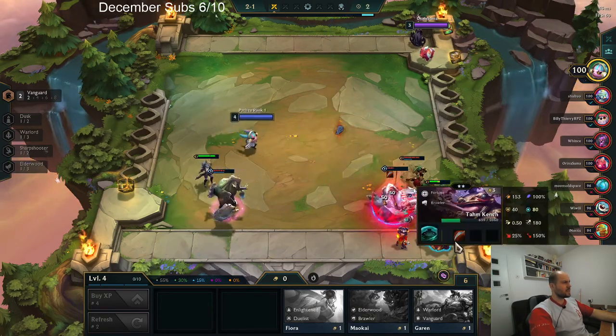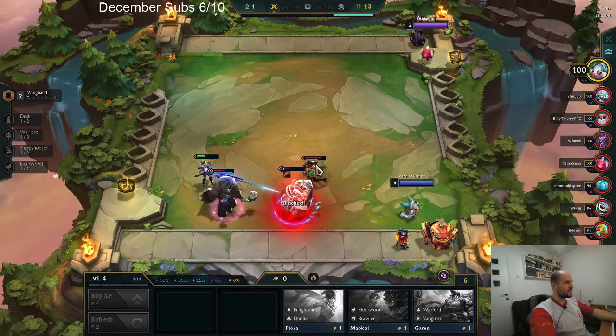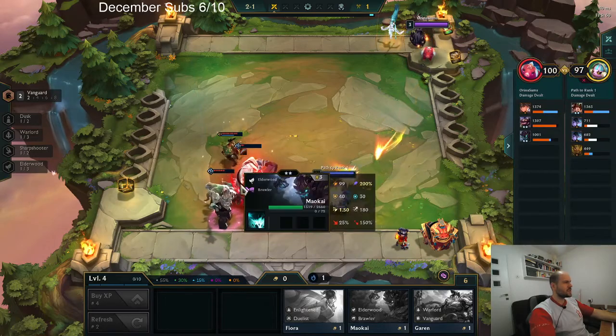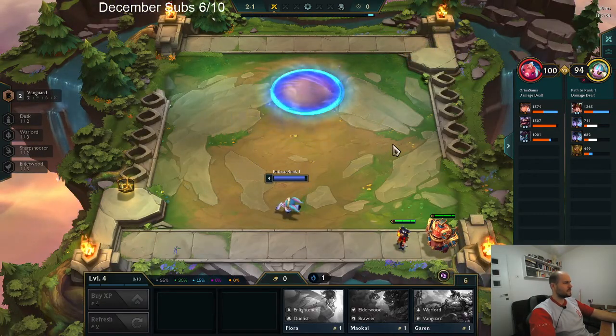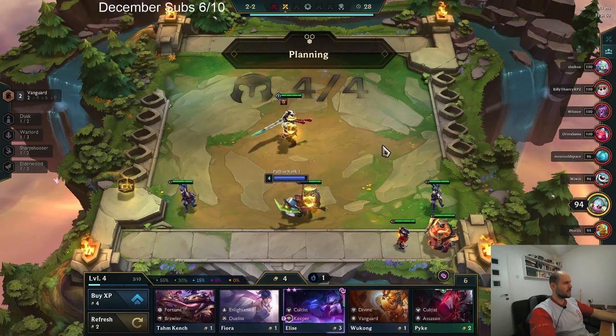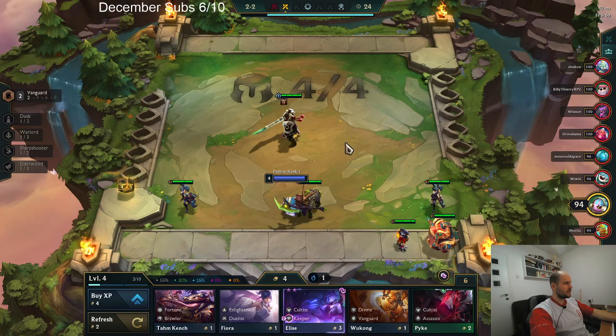We just can't get to the Tahm Kench, man. Not even pure damage. Four Brawlers are just too good. Keeper.